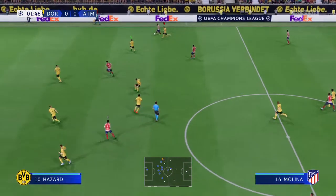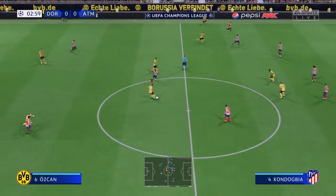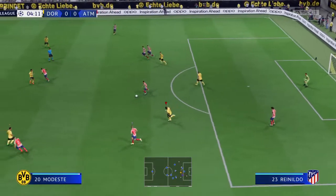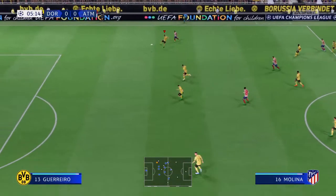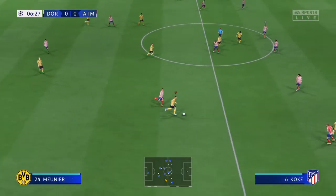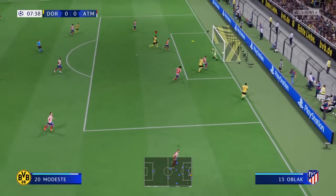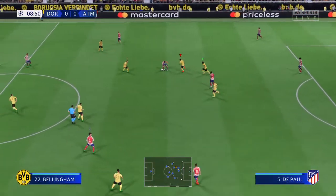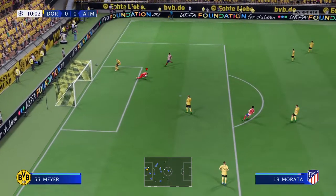Savic. Atletico have given it away. Jude Bellingham. Brandt with it — the pass not finding its target. A beautifully weighted ball, but simple for the keeper. Good vision — can he get on to this? And that's a straightforward stop.